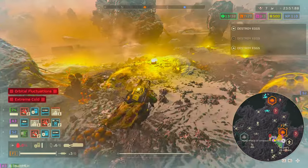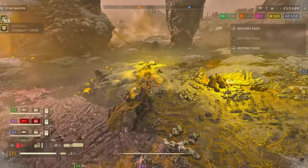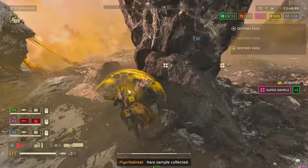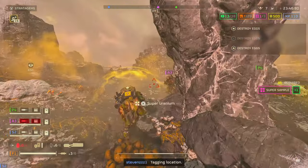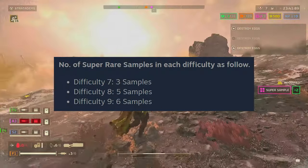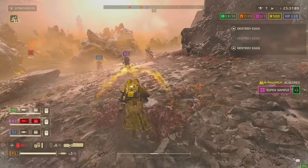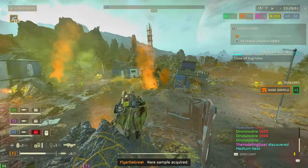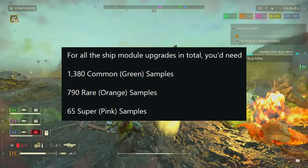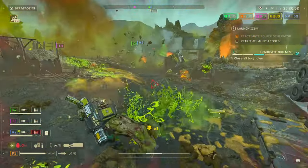Around these rocks is where you find 90% of your super samples. You need super samples in this game — they are the most valuable sample you can find. You can only find them when playing on a difficulty higher than seven. Playing on Helldive, which is difficulty nine, is your best chance. Fun fact: you need to collect 1,380 common samples, 790 rare samples, and 65 super samples to upgrade every upgrade for your destroyer.